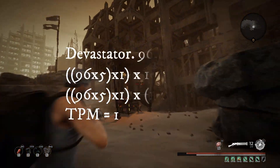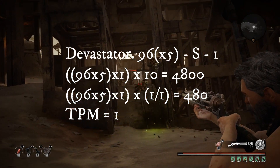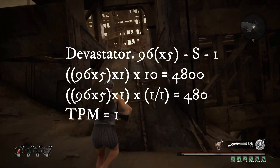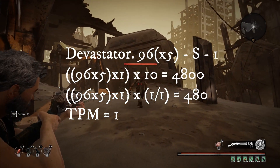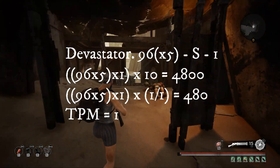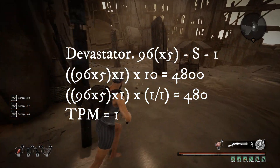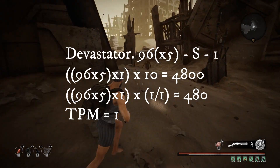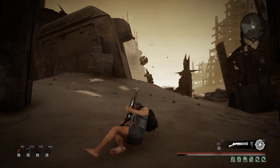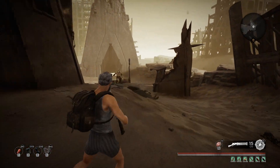Le Devastateur - the catch with this weapon is every shot fires 5 bolts which apply damage individually. So 96 times 5 times 1, because there's one shot. Over 10 seconds it's 4,800, and per magazine that's 480 - simply 96 times 5. Time per magazine is 1 second. This thing is technically one of the most powerful weapons in the game, so why people use the Crossbow I don't know - might have something to do with the weird spread of the bolts.